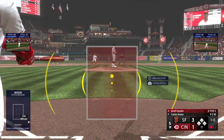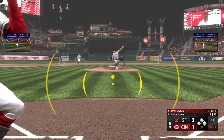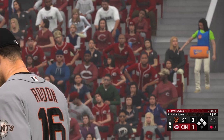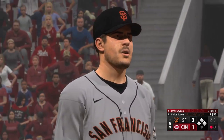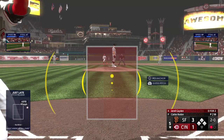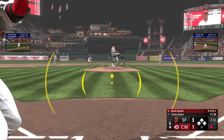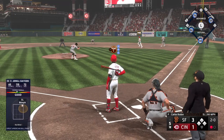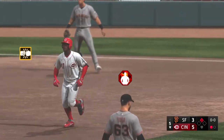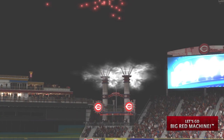Rivas at third, McLean at second, Benintendi over at first. Next pitch misses outside — two balls, no strikes. In the air, right center field — this is demolished! Way back and gone! An absolutely majestic shot. And they lead it — it's 5-3.